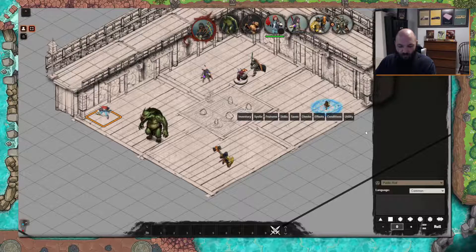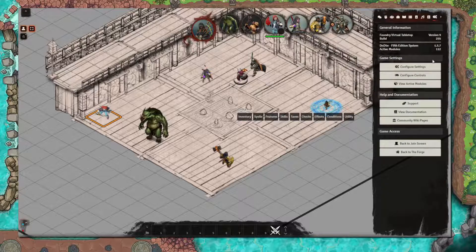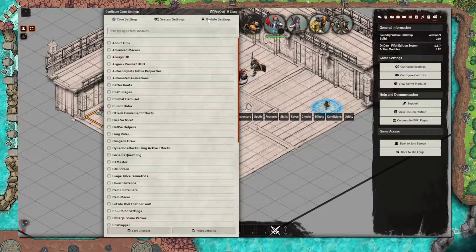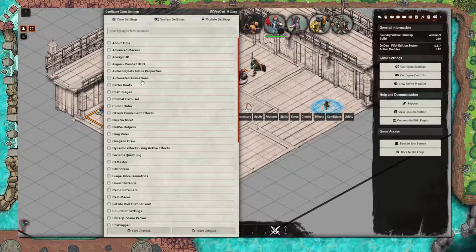In the top right you can see that on the very far right we've got your configuration. So if we click on the cogs and we click on 'Configure Settings', this is where you can adjust any and all of the module settings that we're going to talk about right now.